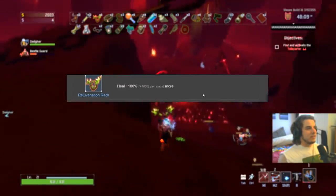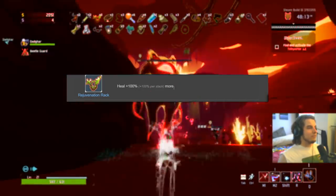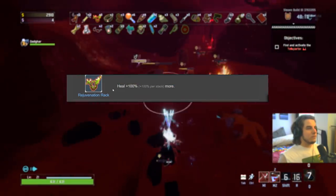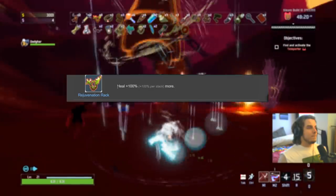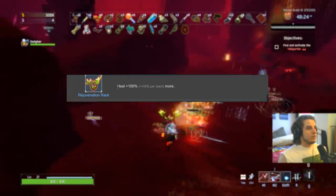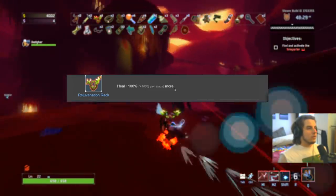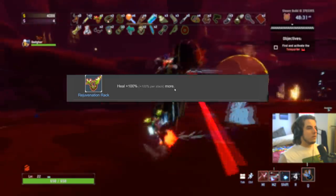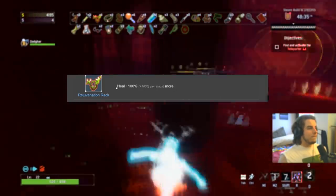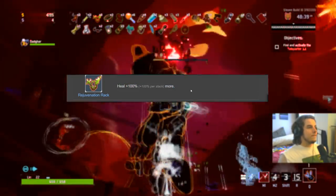The last legendary item — Rejuvenation Rack. S-plus on Engineer because Engineer heals so much more than everybody else. Heal 100% more, no downsides whatsoever. S-plus Engineer, S on everybody else because you just heal more — this affects your regen as well and everybody has passive regen. C on the Artificer only, because you're really not leeching that much; at worst it's just increasing your passive regen and you're not healing much regardless.